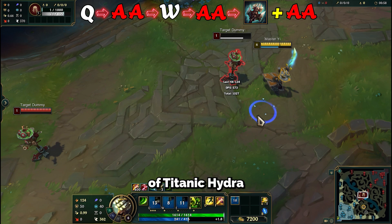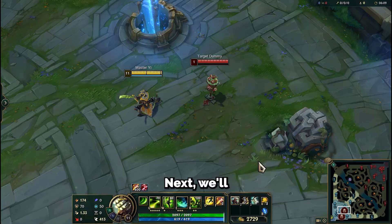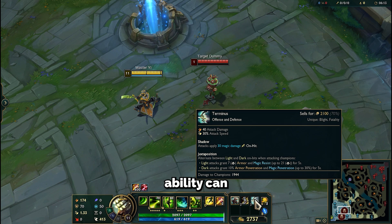The early use of Titanic Hydra will provide you with tankiness, and combined with our Trick and Attack Speed boots, you'll deal significant damage.